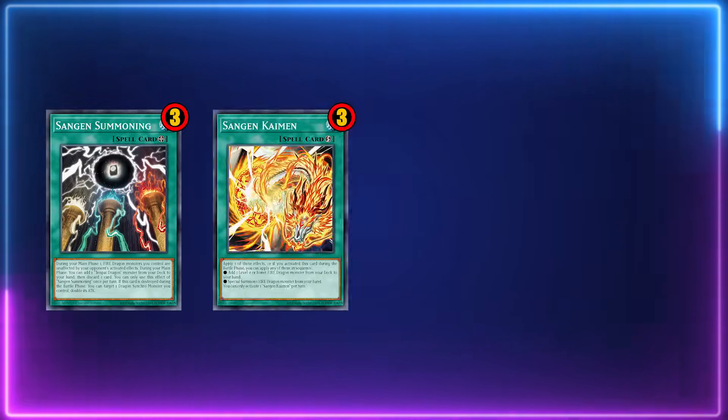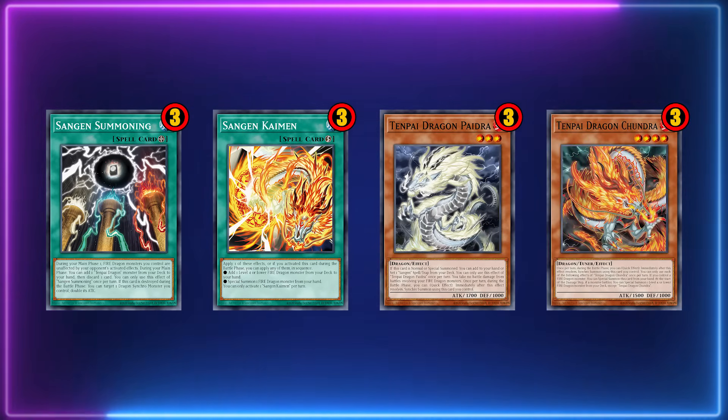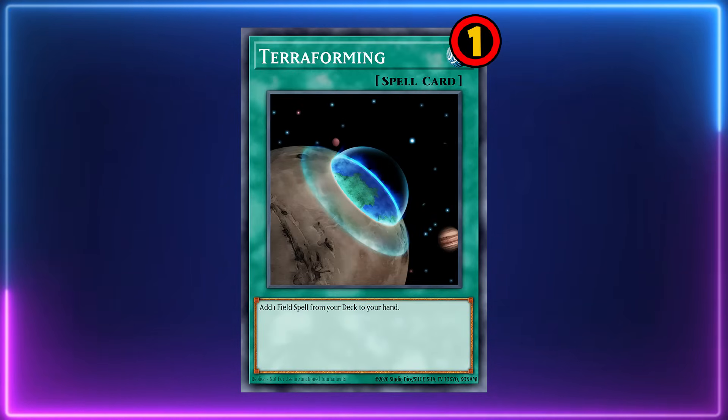When looking at Tenpai Dragon decks there are a few trends that will stick out. You're almost always going to see three copies each of Sandgun Summoning, Sandgun Kaiman, Tenpai Dragon Paedra, and Tenpai Dragon Chandra. Two copies of Tenpai Dragon Phadra, and one Terraforming. The rest of the list is pretty open for interpretation.